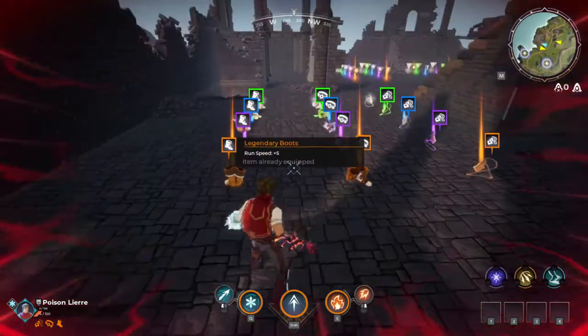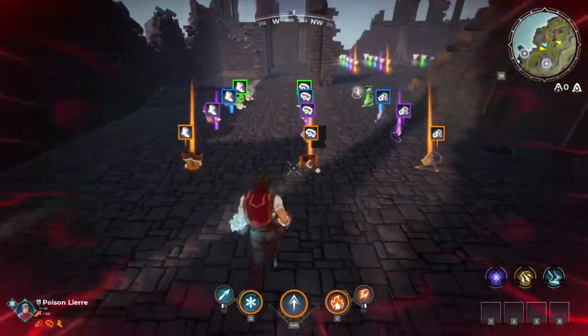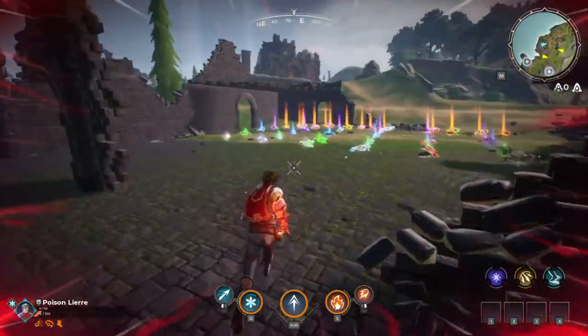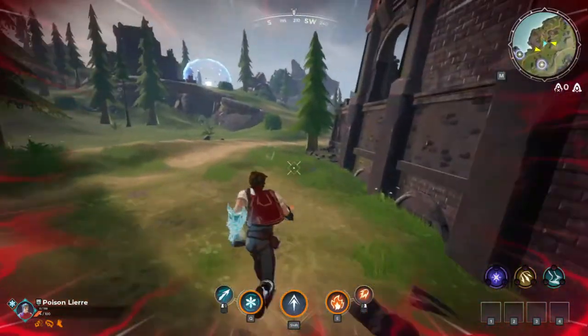There are three main categories of items that you'll see. They'll either be clothing items that you can put on — so amulets, boots, or belts. They'll either be runes, which give you a special power that you activate, and it's in the center of your attack system. Like with your two elements, it'll be in between those two — that's the one shown there.